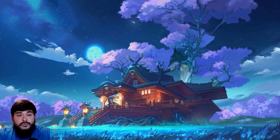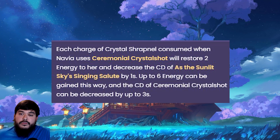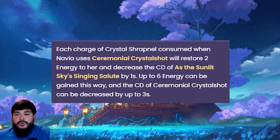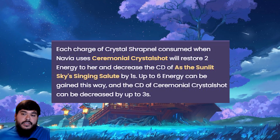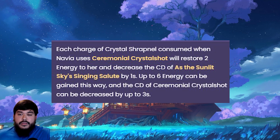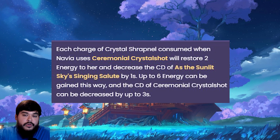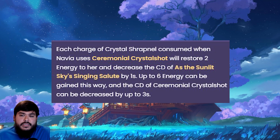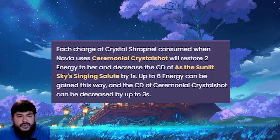Moving on to her constellations, in case you're interested in pulling multiple copies. Her C1: each charge of Crystallized Sharp Nail consumed when Navia uses Ceremonial Crystal Shot will restore 2 energy to her and decrease the cooldown of her elemental burst by 1 second. Up to 6 energy can be gained this way, and the cooldown can be decreased by up to 3 seconds. It's a nice constellation, though not really massive — you only decrease it by 3 seconds, and 6 energy is minor.